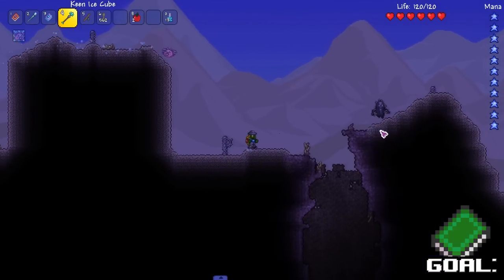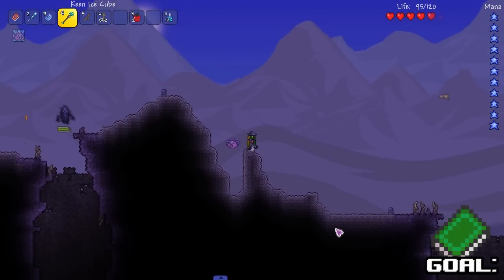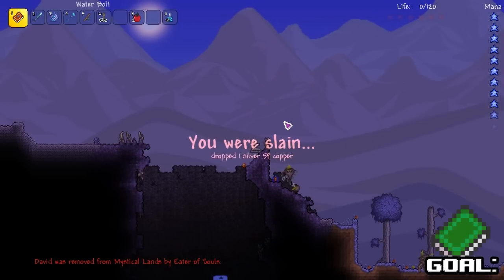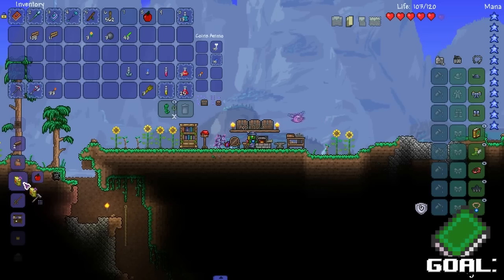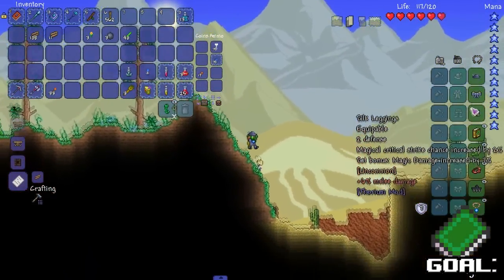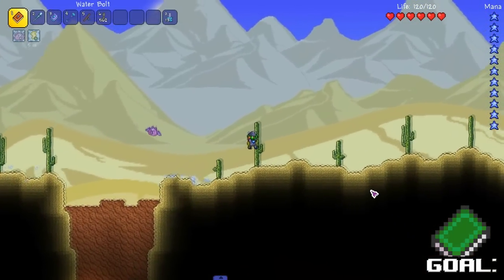Maybe I should purify the whole entire world — once I kill the corruption, go purify everything. What's the easiest way to purify the world early game? I got like one-shotted. How much defense do I have? You might hear a vibration from my phone. Apple juice activated, 10 times the speed, seven defense. That's kind of weak — I only get five defense from all this armor.